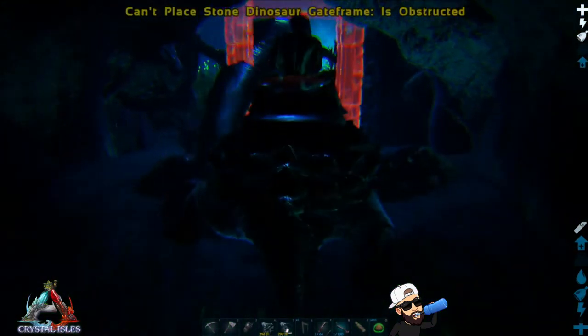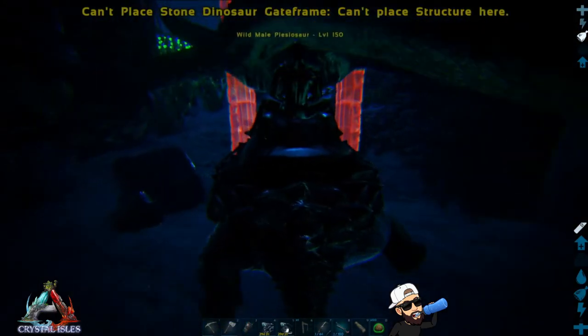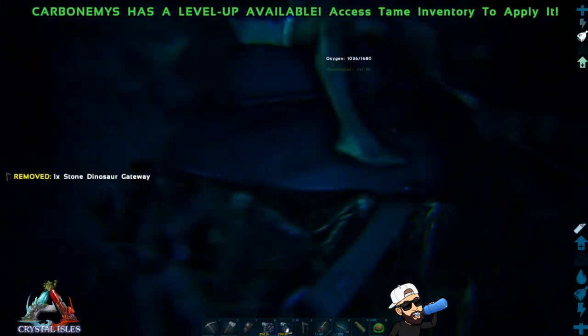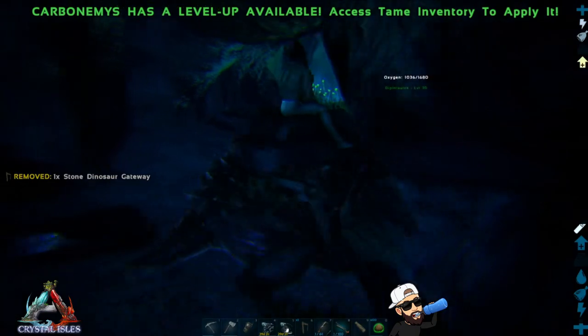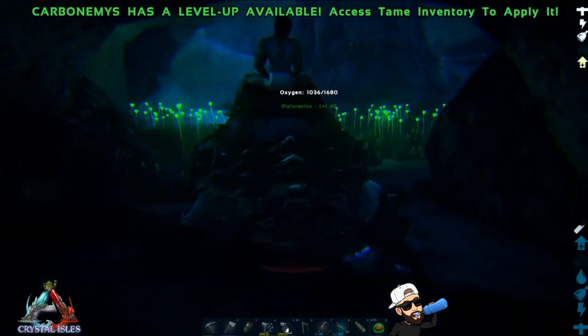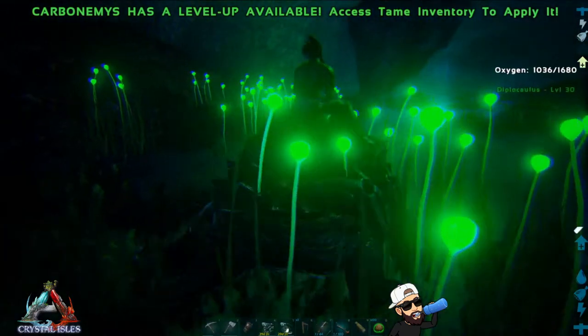To set the trap, get on the carbonemys and pull out a stone dino gateway. Swim up to the plesiosaur and keep going as far as you need until the gateway is behind it and turns green, then place it down. The plesiosaur is now completely trapped from fleeing.